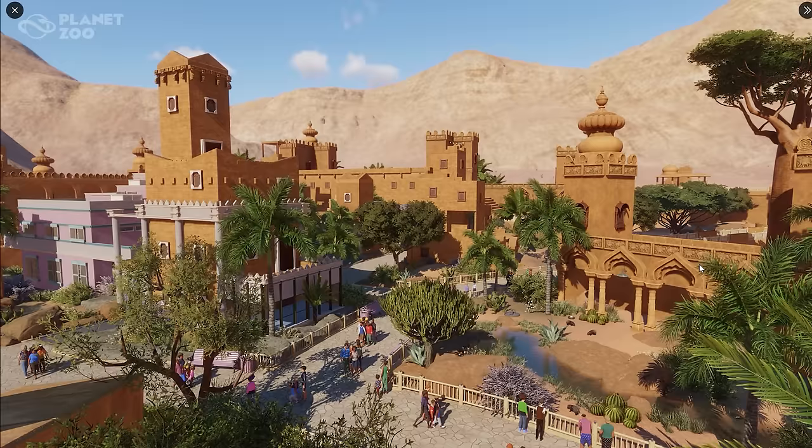For anyone out there that doesn't realize it yet, this is not a new building theme — this is an animal pack. So I'm assuming all we will see is a few signs for all the new animals that will be added. Maybe there will be some tiny props added in the free update. We sometimes do get a variety of new plants or anything like that in the free update, but I'm not expecting too many crazy things. As far as I can tell, this is all built with the current pieces that we have — probably the Indian theme, most likely.